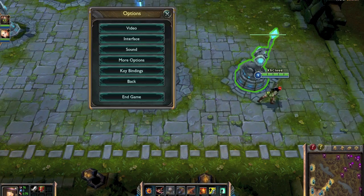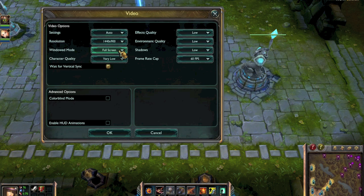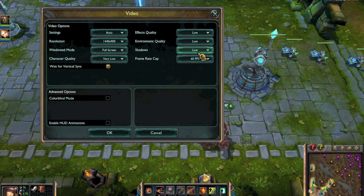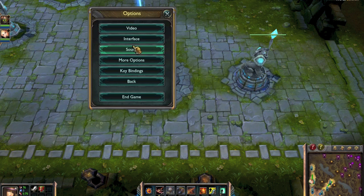Let me show you the options I play on. Go to Video — Settings — you can switch from automatic to custom. Resolution is 1440x900, same resolution as the MacBook Pro screen. Window mode is full screen. Character quality is very low, VSync is on, effect quality is low, environmental quality is low, shadow is low, and frame rate is capped at 60 FPS. You can tell from the FPS counter here — the frame rate doesn't go over 90, which is good, and doesn't drop under 30, which is not bad for a game like this.